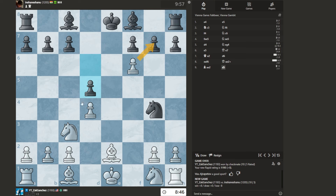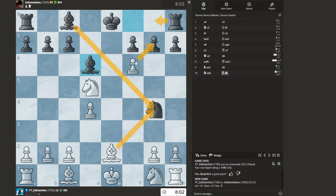I could also go here — this is also free. I could go here, threatening this. I actually like that; I think this is my best option. He defends this now. Now I can take. Here's an idea: if he takes, then here. I can take, recapture, check, and win the Rook. I think that works.